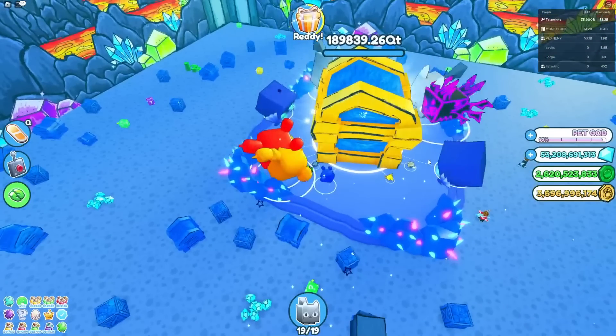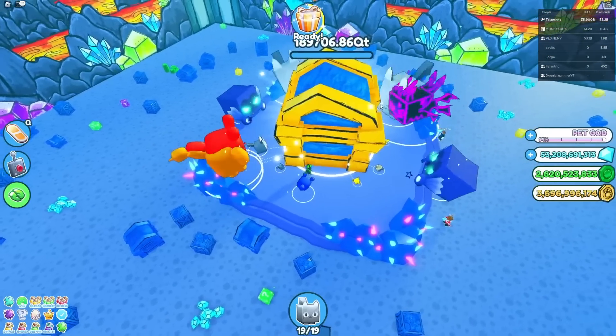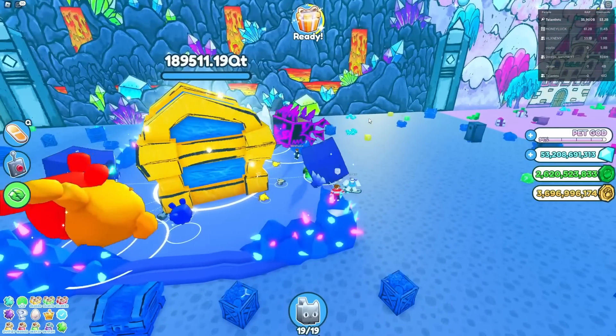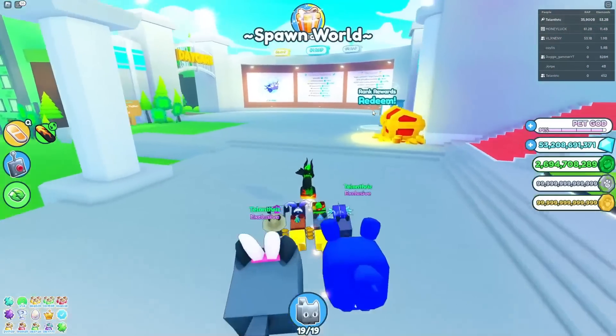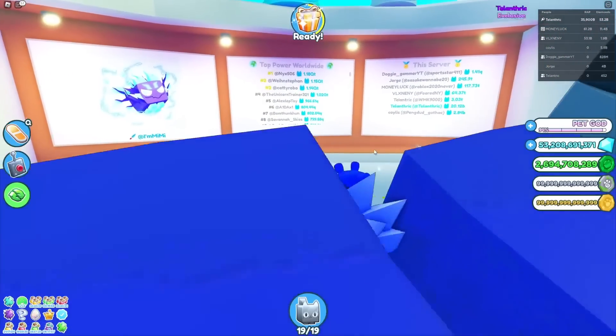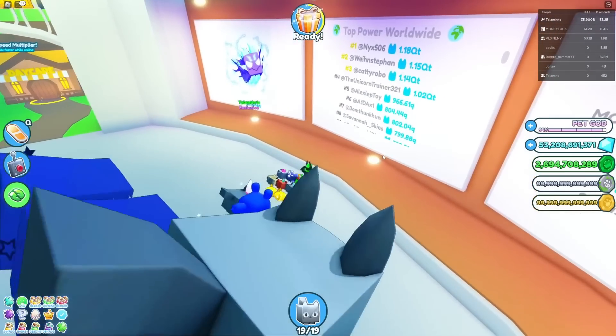Even mining this really big chest is still gonna take a really long time, but it is possible now because I do like 20 QT damage per second — and I'm not even that strong. If you go to the Strength leaderboard, in this update they added it where it's top power now. Wait, they completely removed the Wrath leaderboard part? Wow.